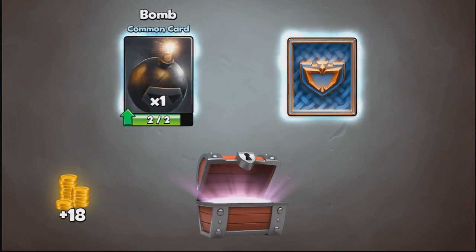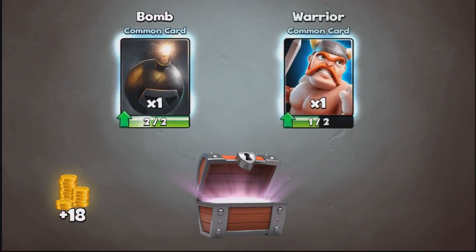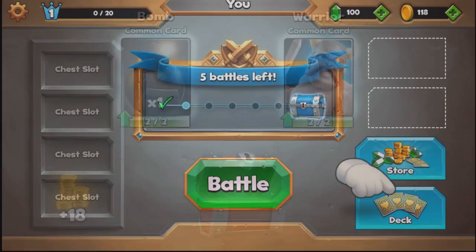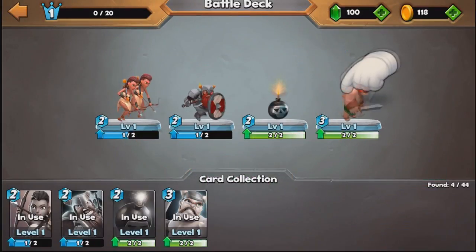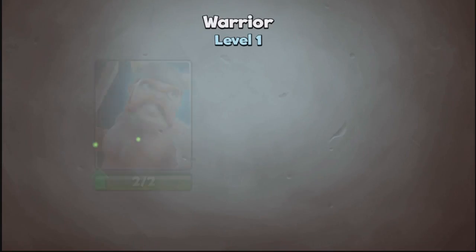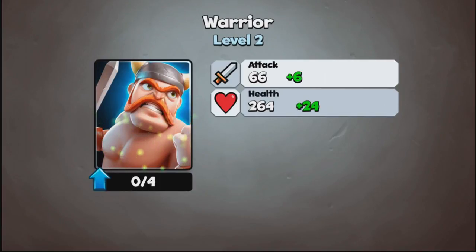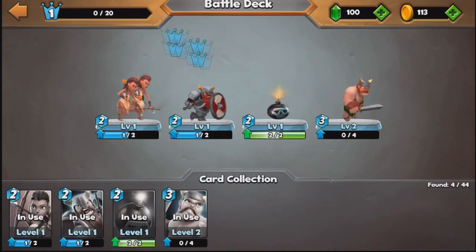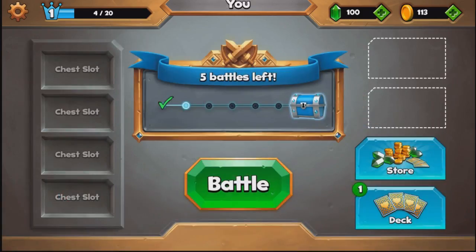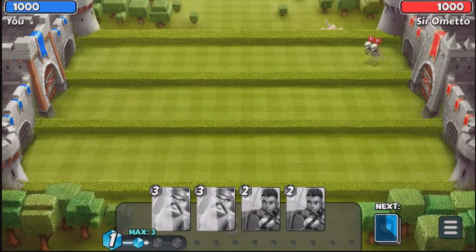We have 2 common cards here — you can tell by the blue hue around them. We have a bomb which we can now upgrade, and another Warrior, not a Barbarian — I do apologise. We are going to click on our deck, click on our Warrior, and upgrade that using 5 gold, taking it to level 2, giving us a 6 attack increase and a 24 health increase. We only have 4 cards currently available, but the more you play the more cards you unlock.